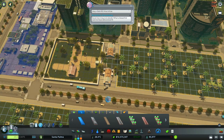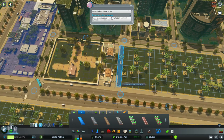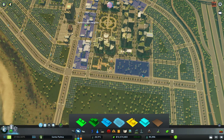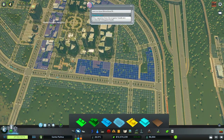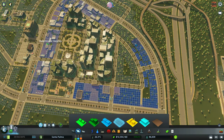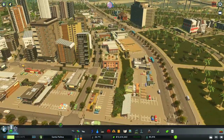I'm going to put a path to create a visual separation between these buildings and the normal buildings I'm going to zone right now. Since we have a bit of demand for commercial that's what I'm going to do, and although these are high density commercial buildings they are quite small.